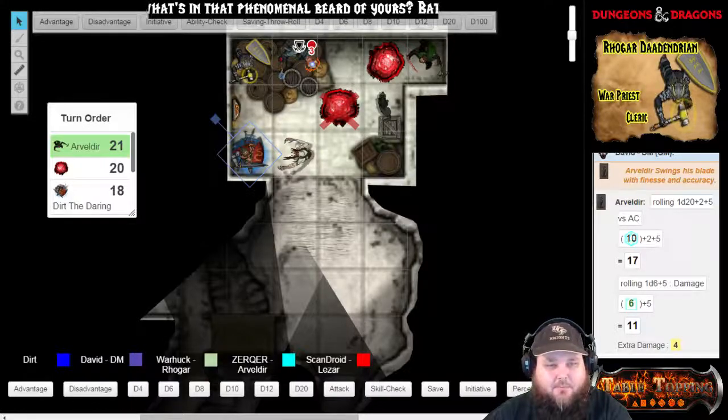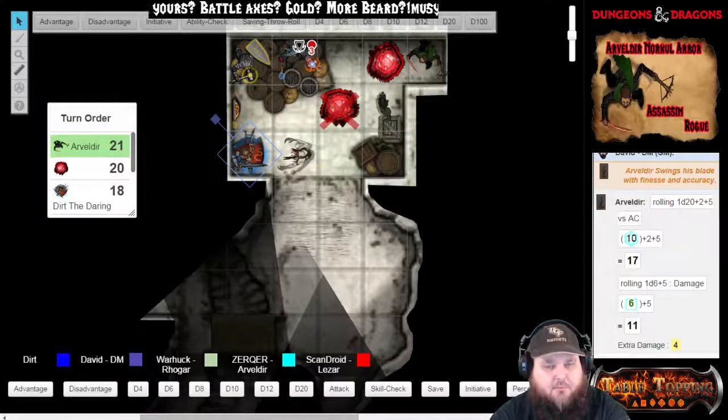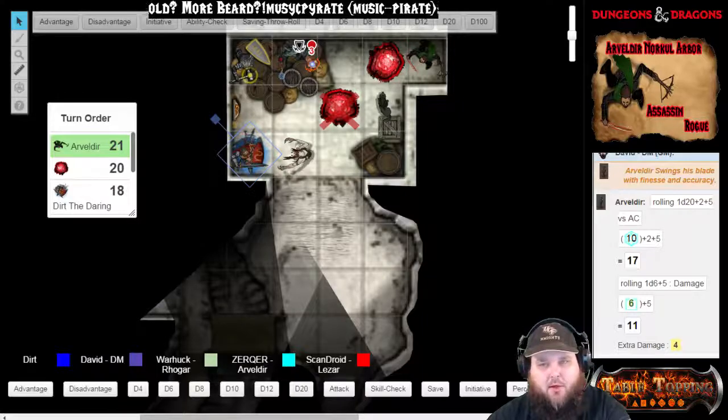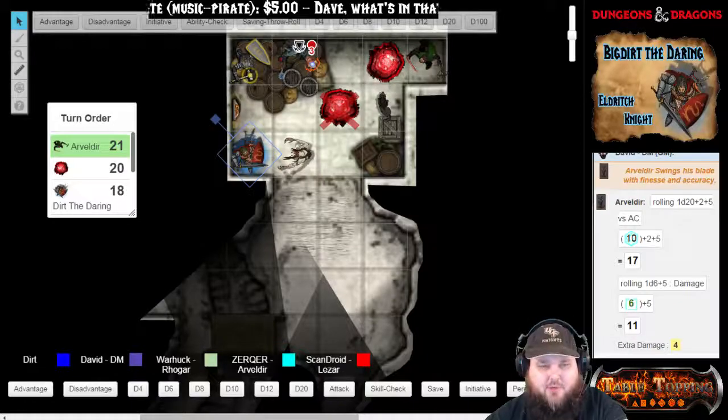This other red slime — your weapon pierces it, kind of explodes a little bit. A massive amount of gelatinous membrane and other fluids come out as it deflates. It is dead as well.